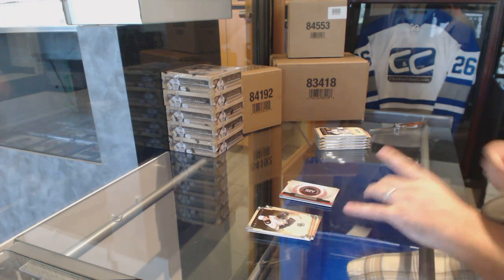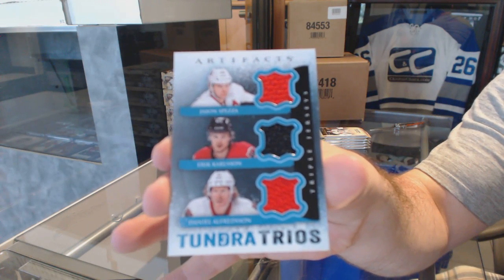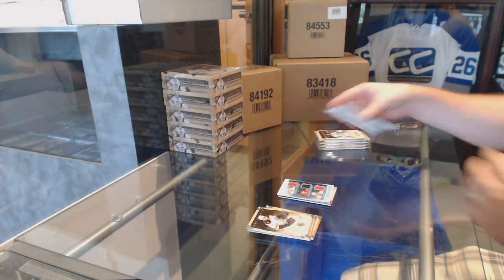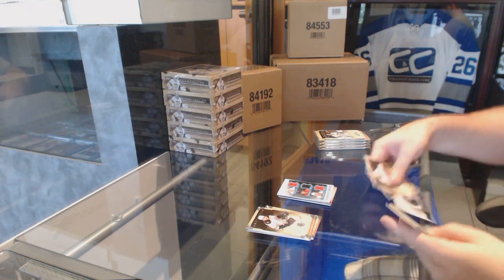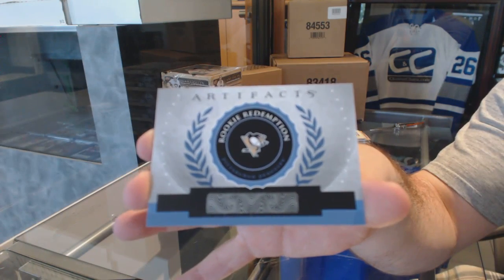We've got a Tundra Trios triple jersey of Spezza, Carlson, and Alfredson. And a Rookie Redemption for the Pittsburgh Penguins.